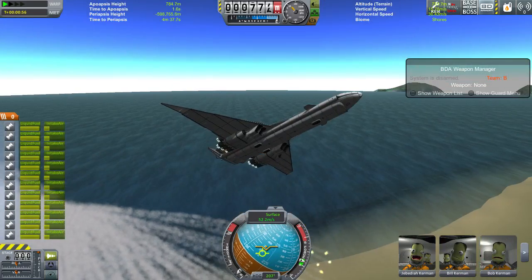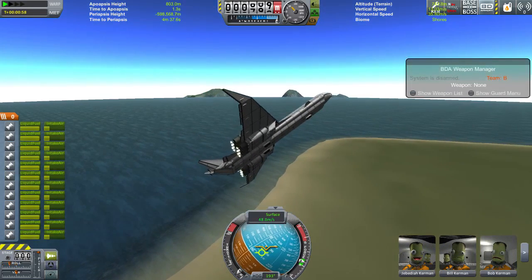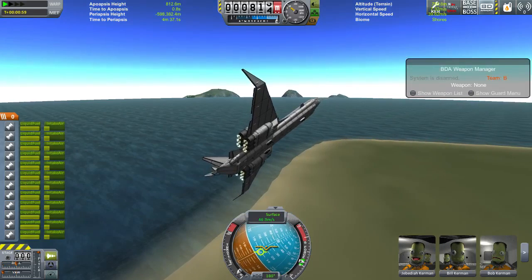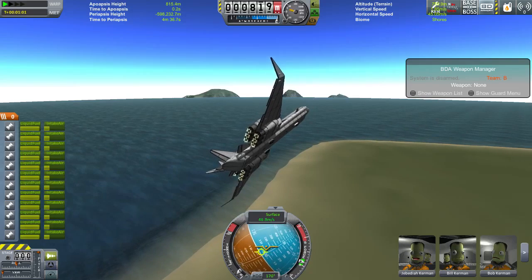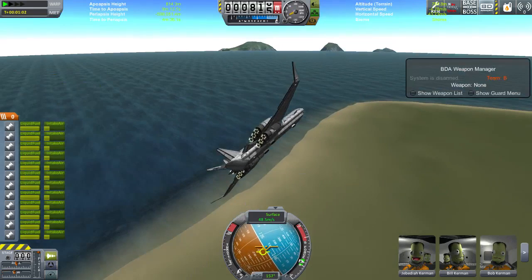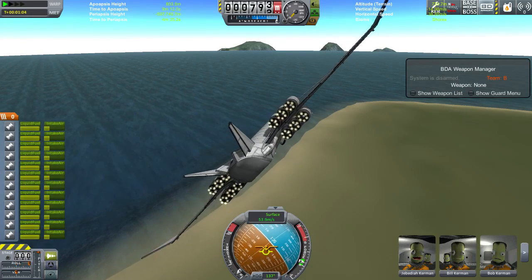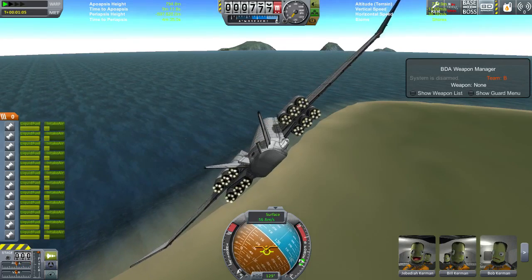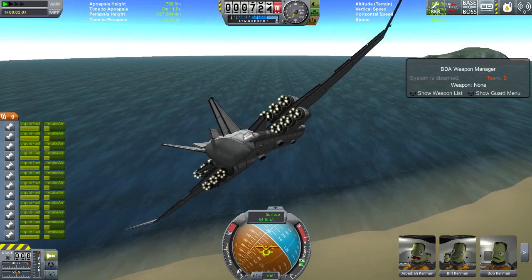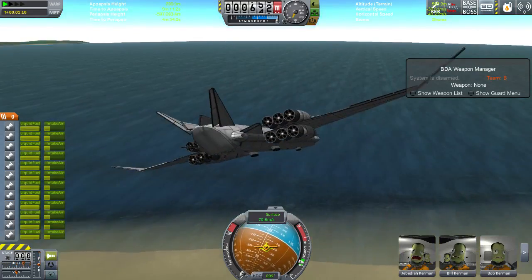But that's not what we're here to demonstrate today. There's another mod made by Ferrum — the same guy who made Ferrum Aerospace and Nier, which is like a slightly lesser version of FAR. He made another mod recently called Better Buoyancy, and it basically changes the ocean physics so that you're much more likely to survive impact with the ocean.